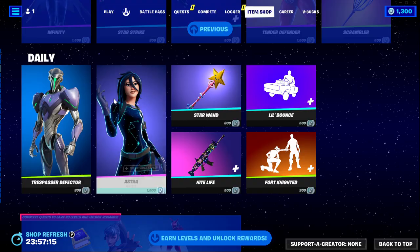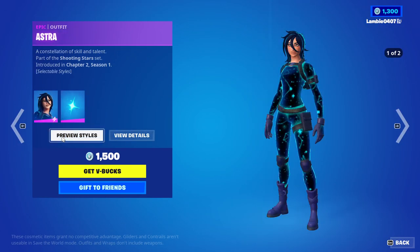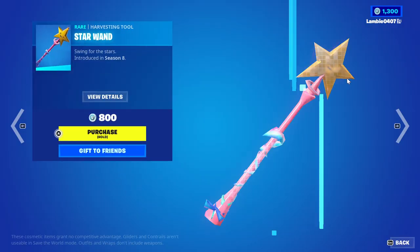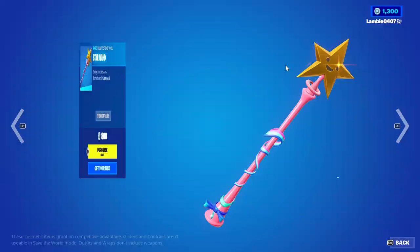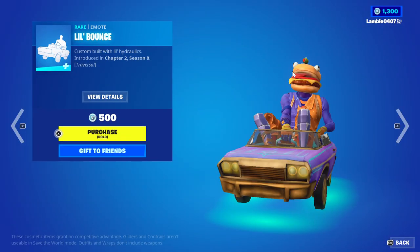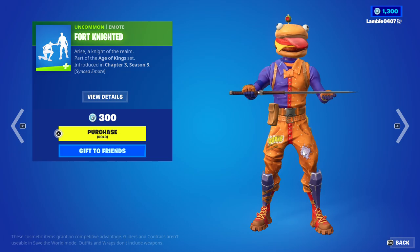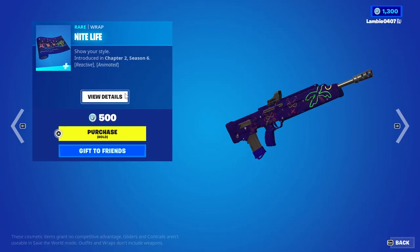The Moon in a daily — the Trespasser Defector skin is back. The Asterisk skin with the Star style and the Shining Star Back Bling, the Star One harvesting tool. Then a Low Bounce emote, the Fortnighted emote, and the Nightlife wrap.